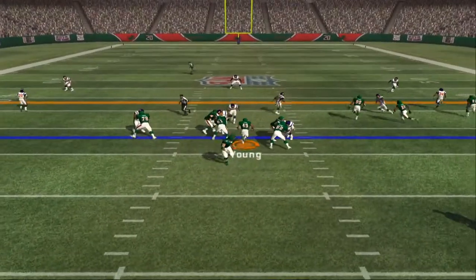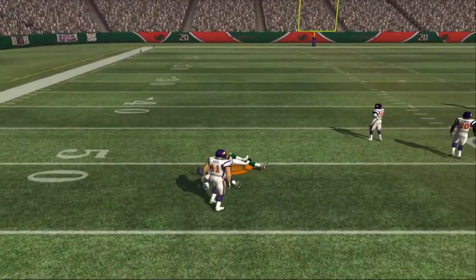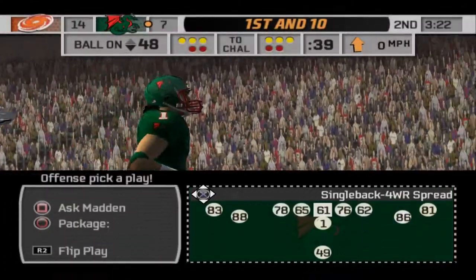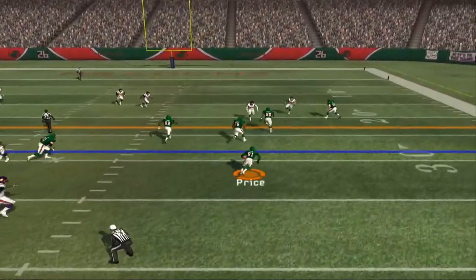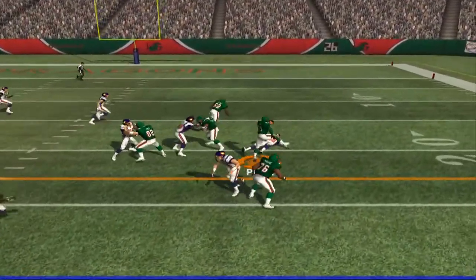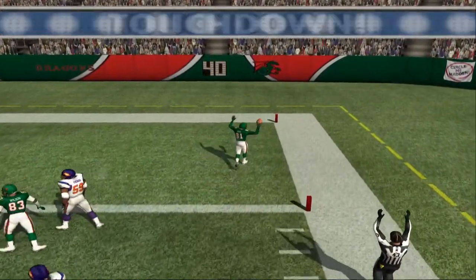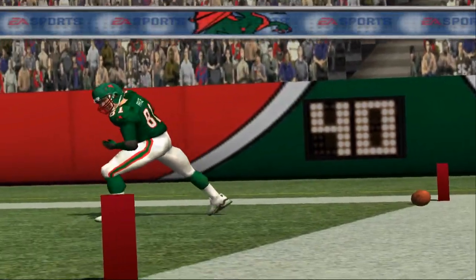Gives the ball off, fakes the handoff, stepping up with the throw and it's complete. Brown is there on the stop at the 48-yard line. Comes out in a 4-3 — it's a blitz. Throwing to the receiver with room to run — and run, and run. Touchdown! Nobody touches him after he catches the screen pass. Six points!